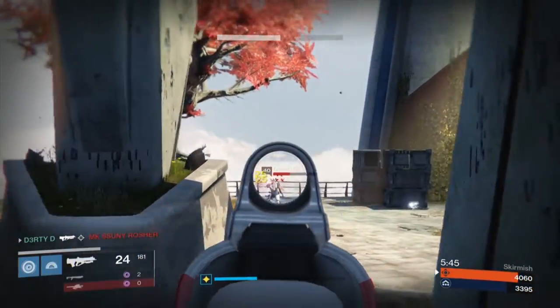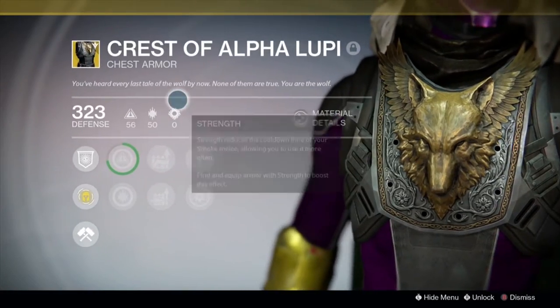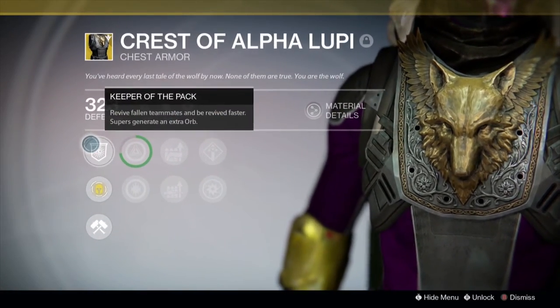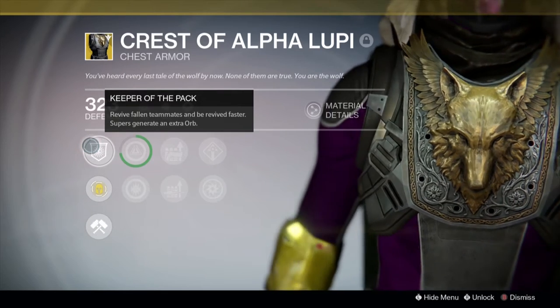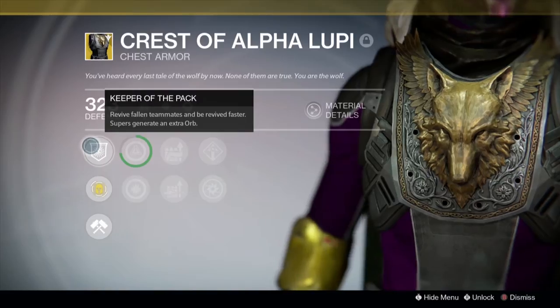The exotic perk, which comes unlocked on all year two exotics, is Keeper of the Pack. This perk allows you to create an eighth orb when using your super, and increases the speed of revives on other players as well as yourself.